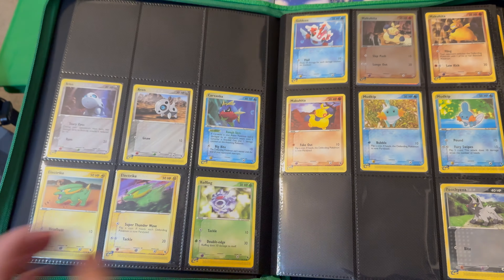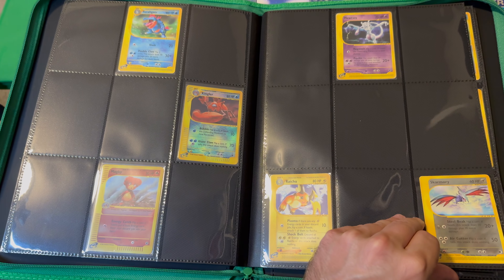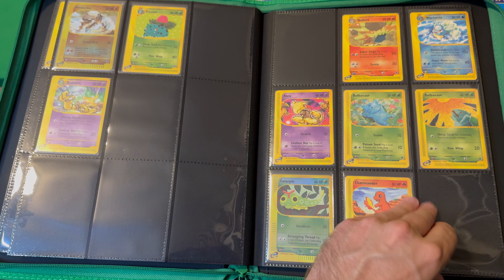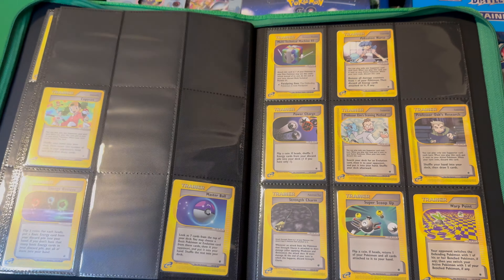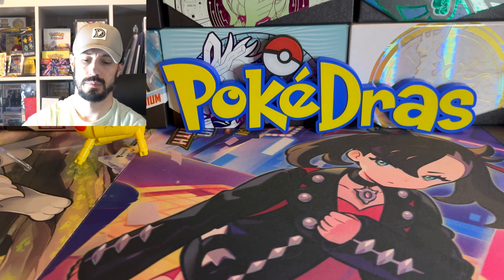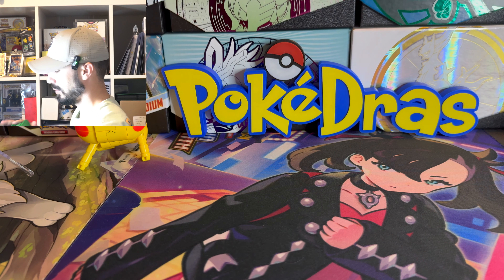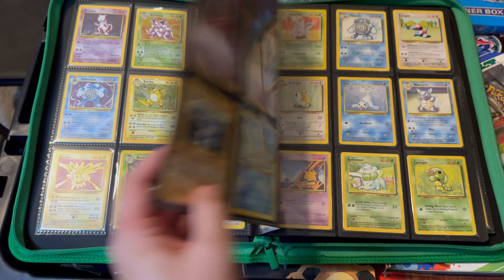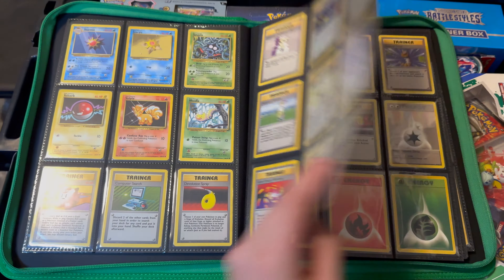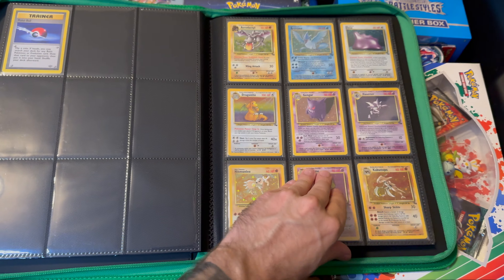Not all of the binders are full complete sets. This is Ruby and Sapphire, then it goes into Expedition. My most famous binder that I love — the complete Base Set, Jungle, and Fossil — all in that one.